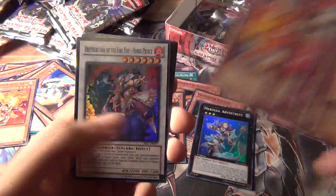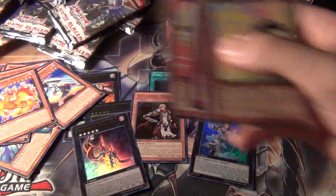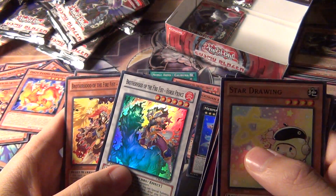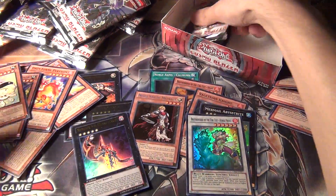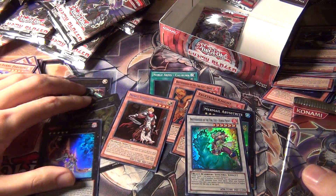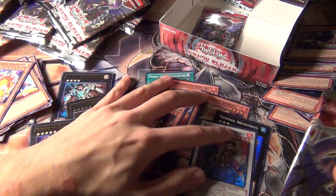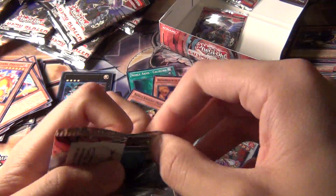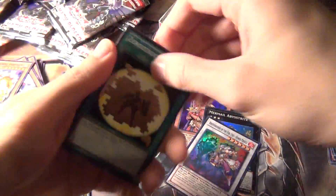Hazy Flame card, and the last holo — really glad I got a fifth super rare. Brotherhood of the Fire Fist Horse Prince. So that's two ultras, one secret, one ultimate, and five super rares — that's about the maximum you can do. Sometimes people get lucky and pull a second secret.